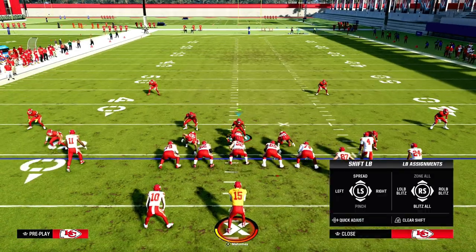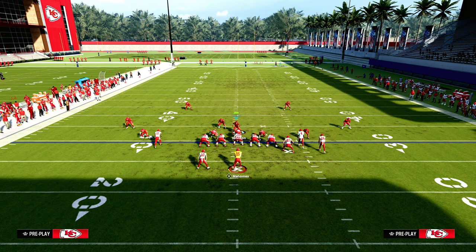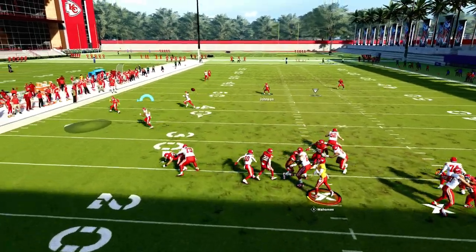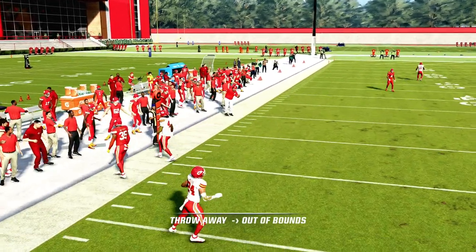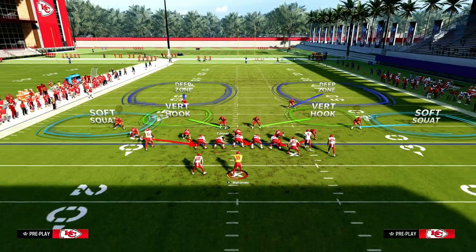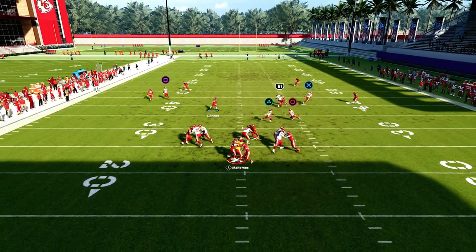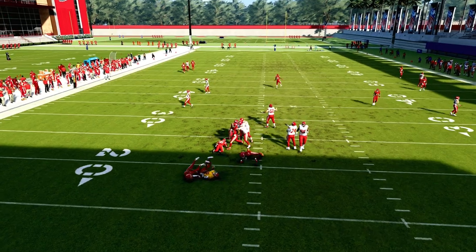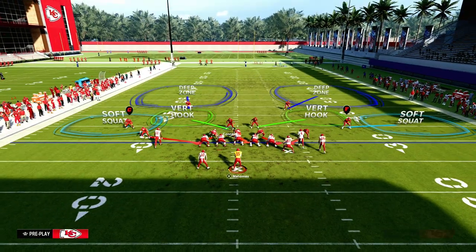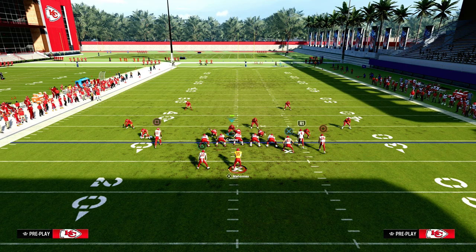I don't know of a better way right now to get pressure in this game. If you can truly learn how to stop the run out of Dollar, this is probably going to be the best defense in the game. There are a lot of different ways to run Dollar, but this is the most balanced way. You get a really good edge blitz when they send five out or block one person — they're going to have to max protect.